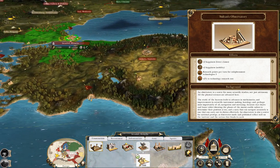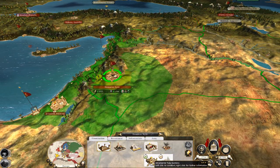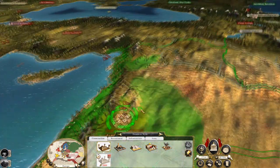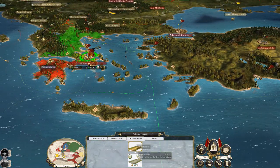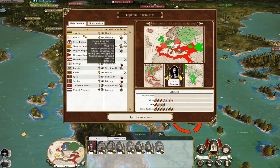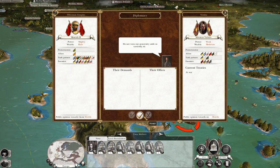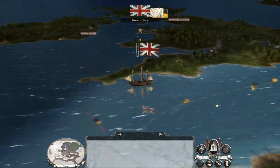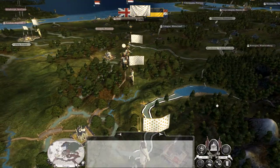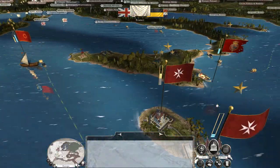For Istanbul, I think I might go for a Sultan's Observatory because they are so close to Ankara — when they start spitting out gentlemen I can easily get them to where they're useful, like Damascus. Damascus is producing a good amount of cash. Let's try to make peace with Venice — no, I don't want to give you Greece for peace; why would I give you Greece when I hold all the cards? It's going to take a few turns but we are upgrading the happiness building in Georgia, so that may no longer be a problem.